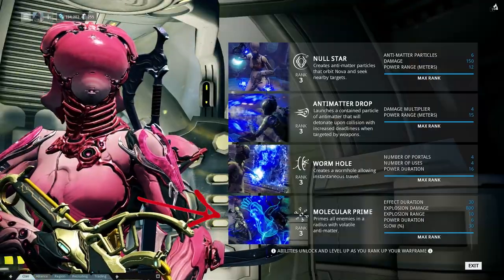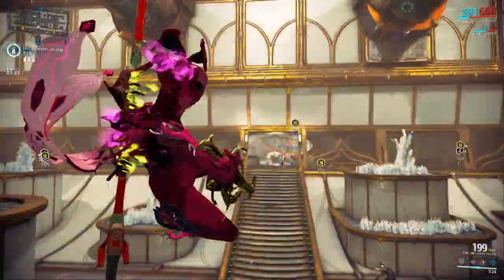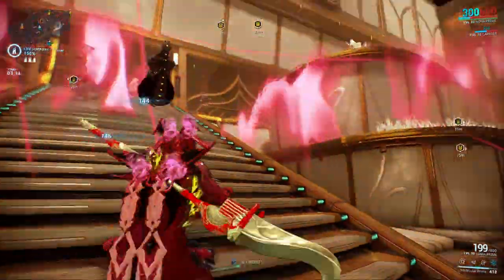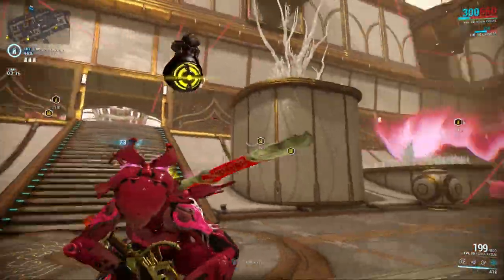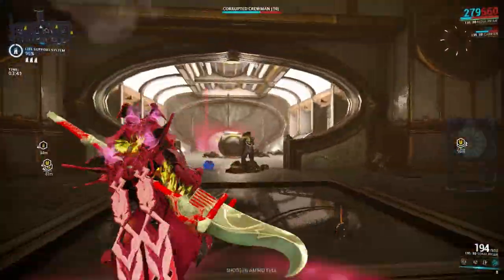The last ability is Molecular Prime. It primes all enemies in a radius with anti-matter, and because of the strength and duration of this build it will travel a long way and prime all enemies in the vicinity.